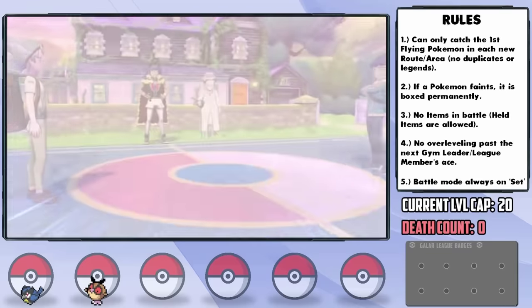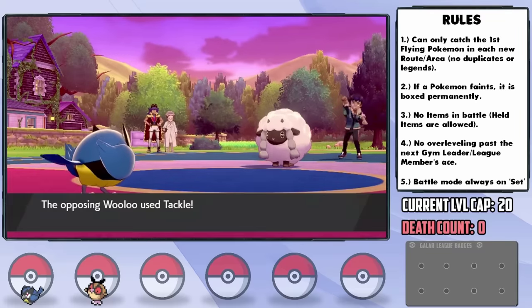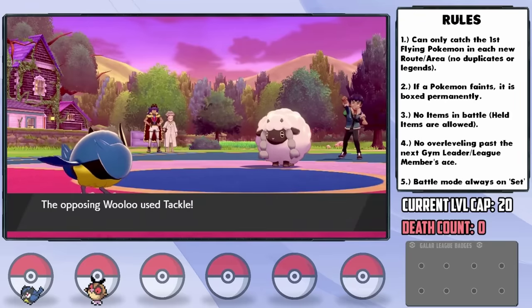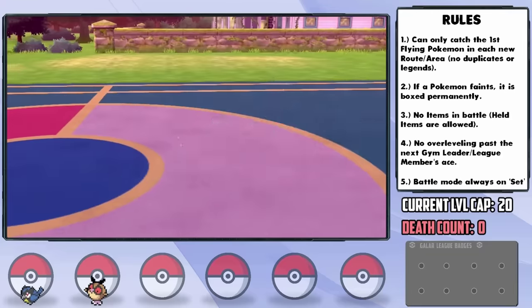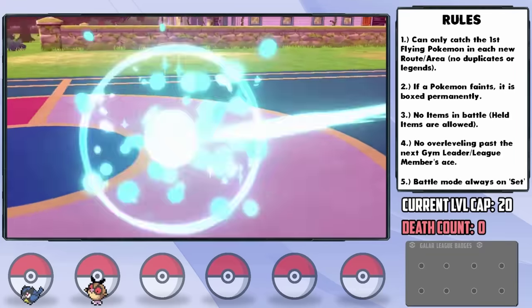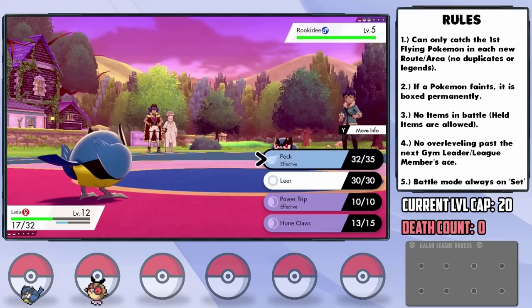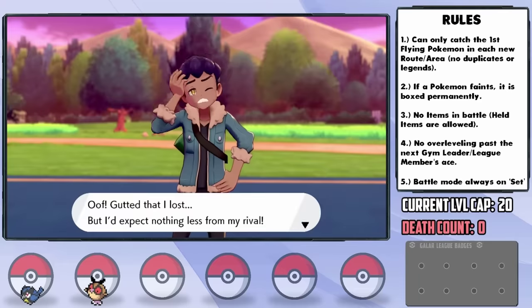At the end of Route 2 we have a rival battle against Hop. He leads with Wooloo as I lead with Leia. Since the level cap is level 20, I could kind of overlevel, and I set up a few Hone Claws to increase damage output. This allows us to KO Wooloo in one hit with Peck. His Sobble survives a Peck and hits us with Water Gun to about half before we take it down. His final Pokemon is an arch-nemesis Rookidee whose fate was already sealed. Thank god for Hone Claws — that might have been a rough battle otherwise.